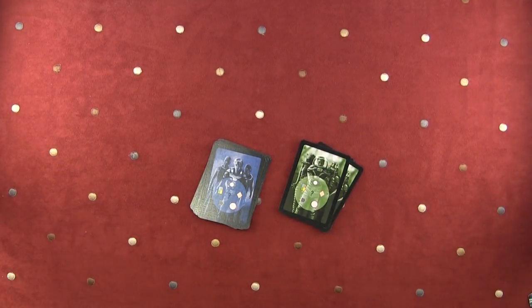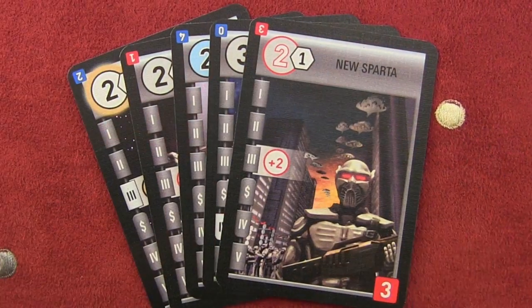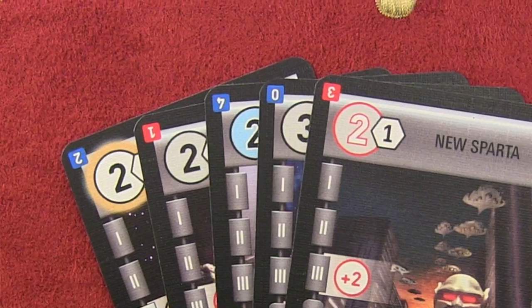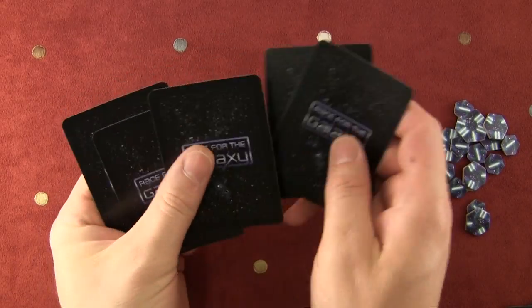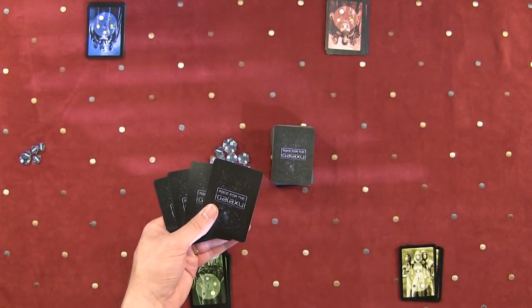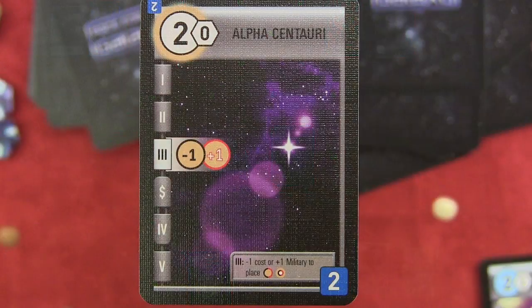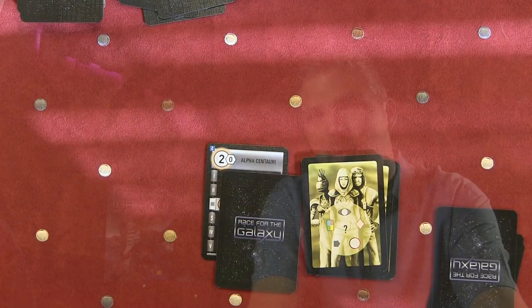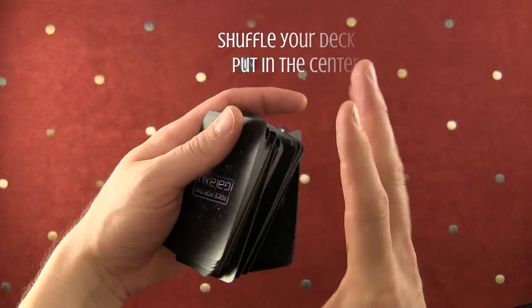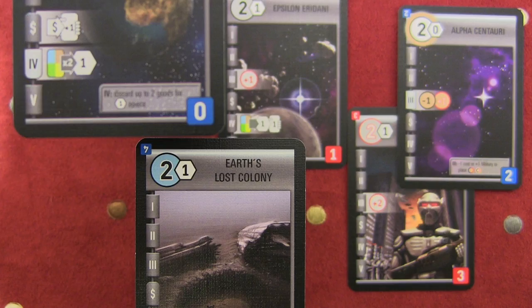Have each player select a color and put it in front of them. Go through the rest of the cards and pull out your 5 start worlds. These are labeled 0, 1, 2, 3, and 4, and they have either a red or blue square in the upper left and lower right corners. Shuffle these start worlds and have each player select one, flipped face up in front of them. If a player draws Alpha Centauri as their start world, they take one card off the top of the deck and place it face down on Alpha Centauri, so you can still see the value and bonus bar.